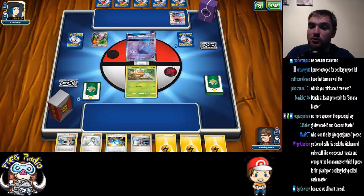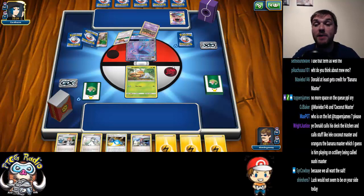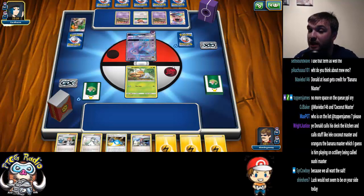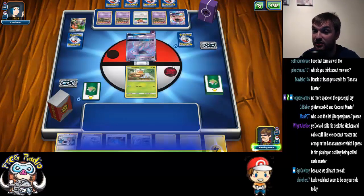So what I'm going to do is Bridge for a Grubbin, a Remoraid, and a Bulu, assuming my Octillery isn't prized, and then we're going to roll. Downside here — this is Ability Lock. Ability Lock really, really hurts this deck.